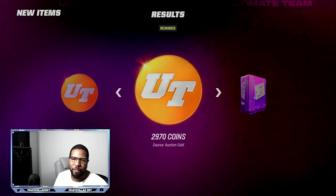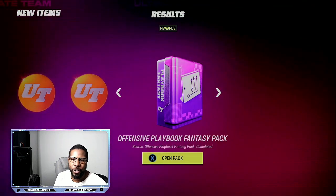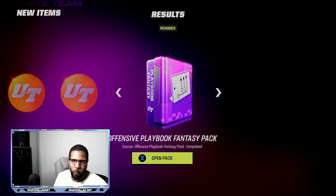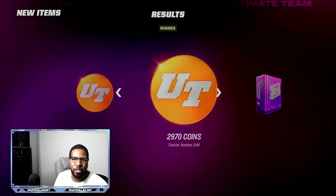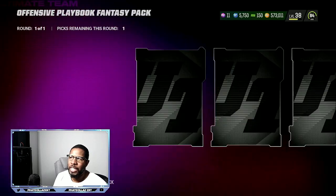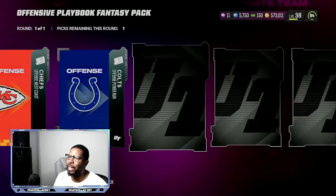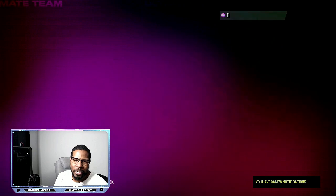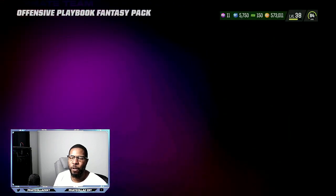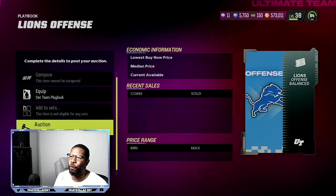As you can see, I've been selling off for $2,700 and $2,900, and we have an offensive playbook right here. So right here is over a $2,000 profit — over a $2,000 profit each and every time. The team that you want to do is the Detroit Lions because that is a lot of the plays that pros are currently running. It's a monkey see, monkey do type of community, and this is going to print you coins over and over.